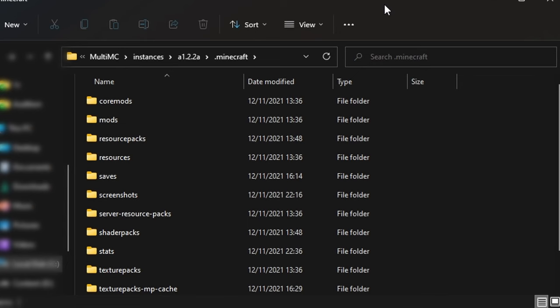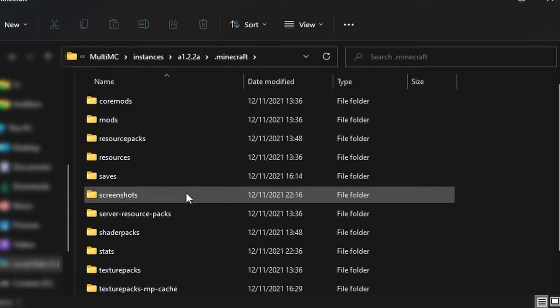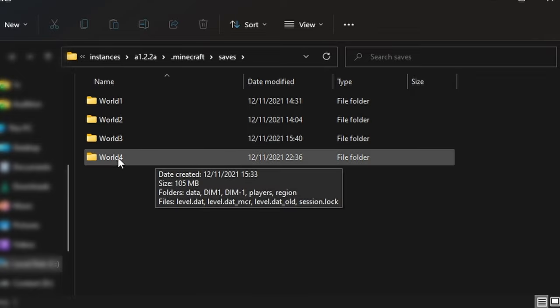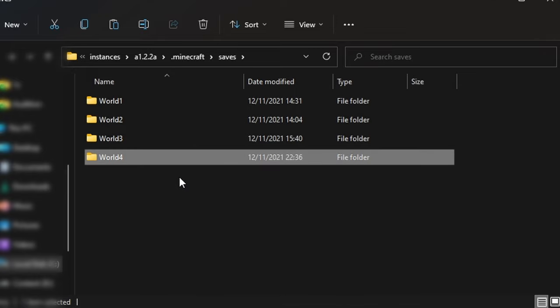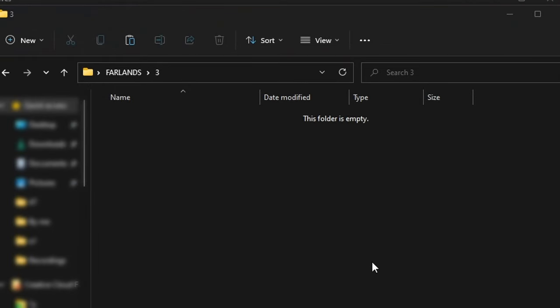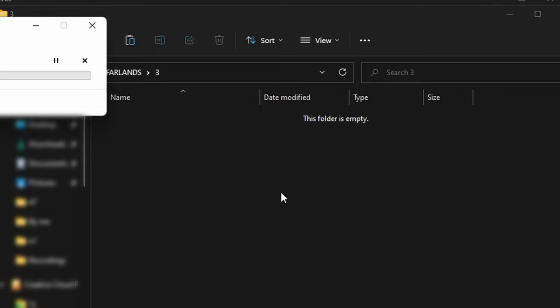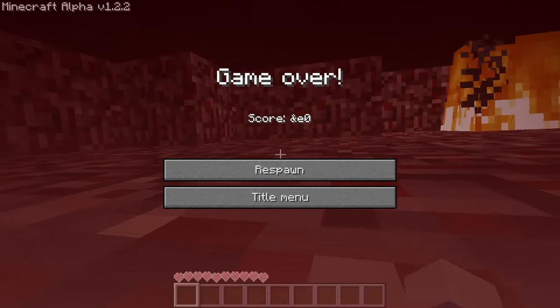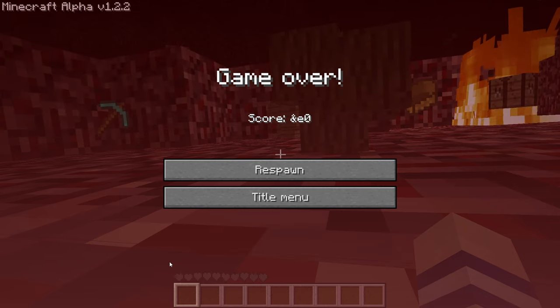Performing this can result in your world crashing or corrupting, and that's why I recommend taking backups. To do that, go to your Minecraft folder, go to your saves folder, then go to the world you're performing it on — for us that is world four — copy it and paste it into another folder. This way, if anything goes wrong, you can load this backup so you don't lose all your progress. Another reason this is good is if you make a jump and you die, you can go back to the previous jump, move the portal, and possibly not die.